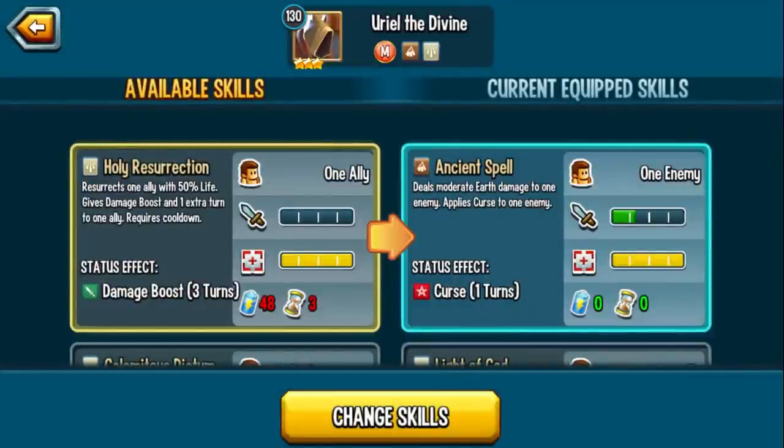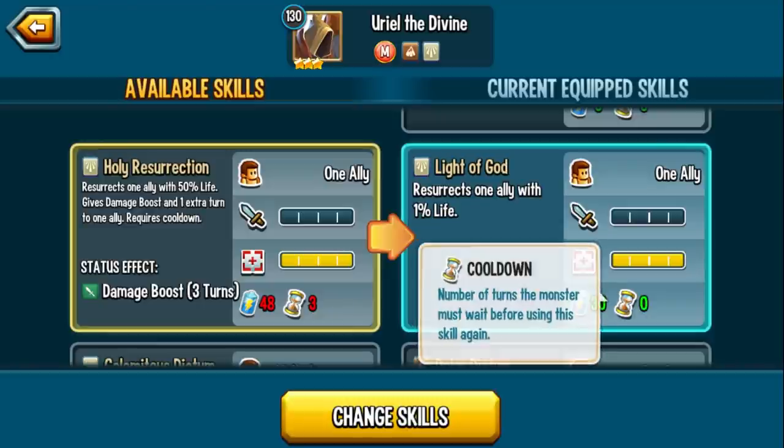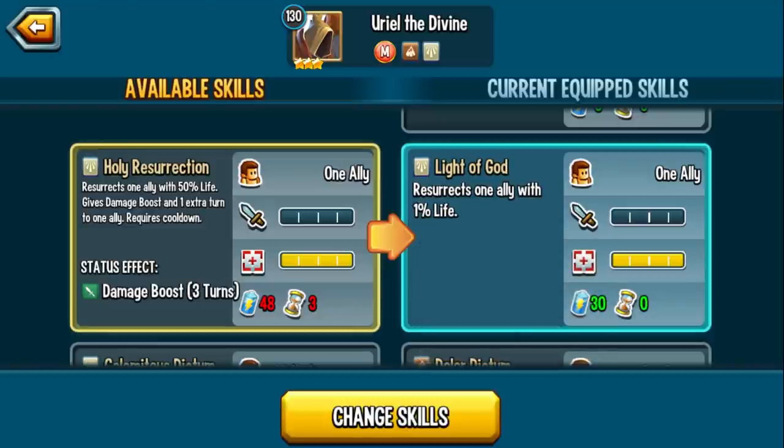We have Ancient Spell: deals moderate earth damage to one enemy, applies curse to one enemy — zero cooldown, zero stamina. Light of God resurrects one ally with 1% life — notice it has zero cooldown, so even if you got hit with a single CDA, as long as you have the stamina you can go ahead and res. Here's the thing about single resing: your monster's probably going to get killed if it only has 1% life, unless you use the Purgatory mechanic. When you have Purgatory Throne and it activates, even if your ally is dead, when you bring that monster back to life it actually comes back with Purgatory. So unless the enemy has a light-based monster, your monster's going to survive and then you can attack, recover, do whatever you need to do.